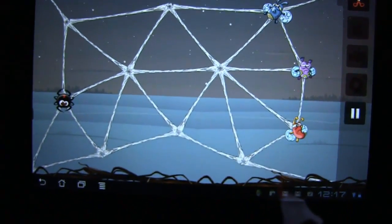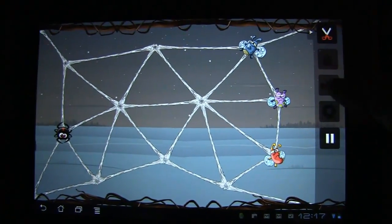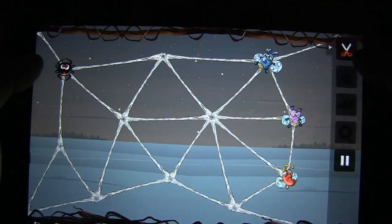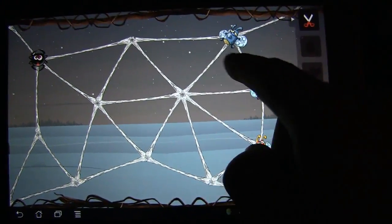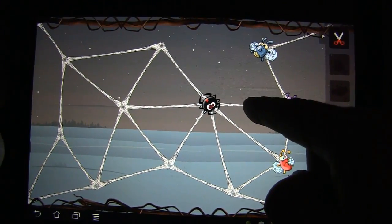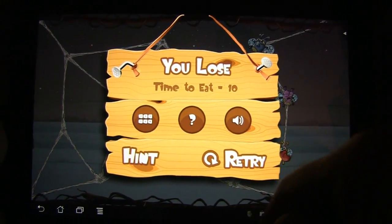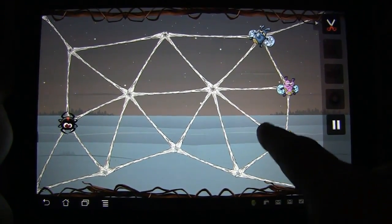The goal is to simply snap away. You have a pair of scissors — your finger is essentially a pair of scissors — and your goal is to snap away and free the flies without the spider getting to them. See, I got that one, but the spider went and ate this fly. Not good, so we hit retry.